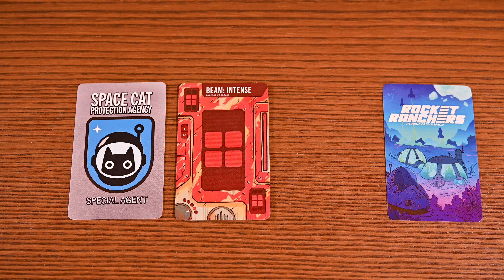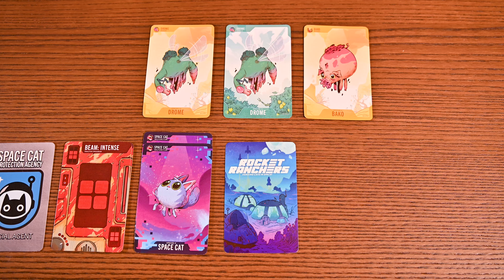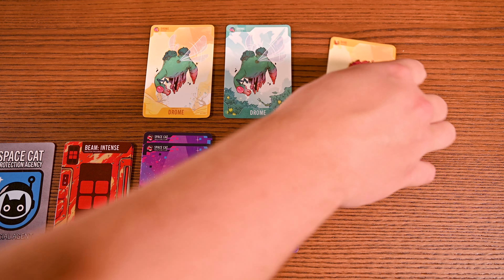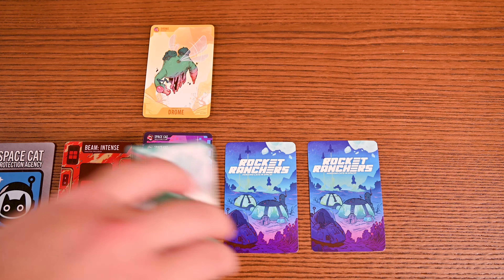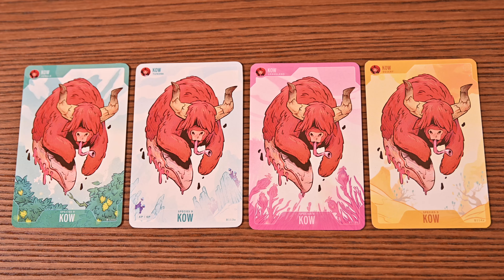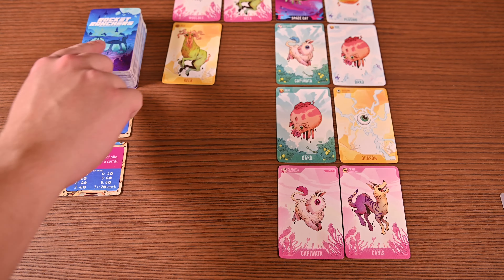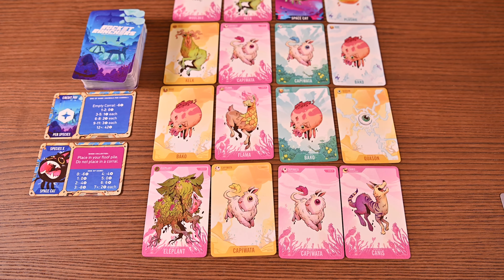Now it's time to build your ranch. After beaming and discarding your dog ship card, you'll first place any space cats you captured into their floof pile. Space cats do not go into corrals. Next, with each remaining animal you beamed, you'll do one of the following: you can make a new corral by flipping the card face down and placing it adjacent to the last corral you've created; you can place an animal into an occupied corral of the same species; or you can place an animal into an empty corral, so long as there isn't one of the species present already. You'll notice animals come in different colours and biomes — they're still the same species if they have the same name. The colour and biomes are present for the Shepherd card and the advanced variant. After your animals are in your ranch, you'll repopulate, refilling any empty spaces from the Wilderness deck left to right, top to bottom. And that's the play a card action.